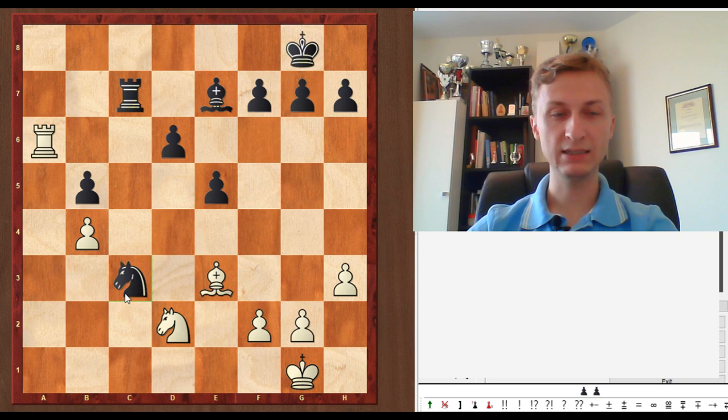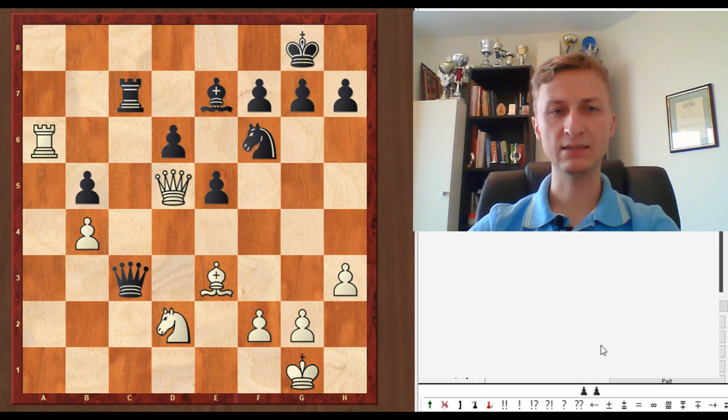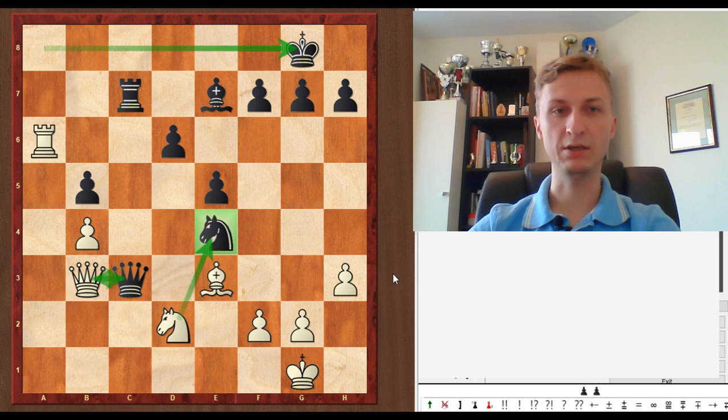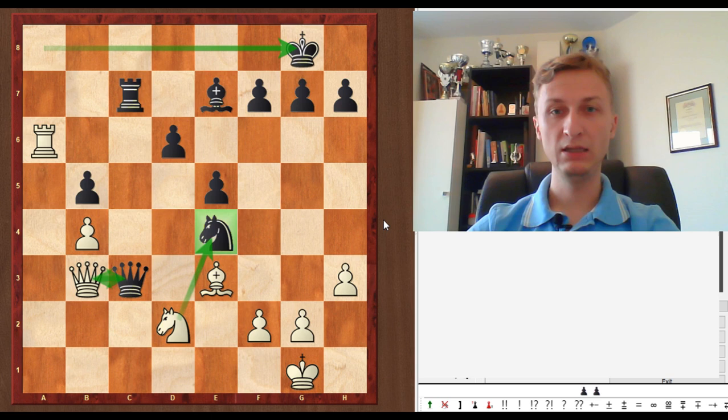So what do you do? If Qxc3, it's Nxc3 — Rc8, Bf8, two pawns down. You may consider Qd5, which looks quite active, attacking the Knight and removing the Queen. But there's Nf6 and Black has Ra8 — Rc8 is always possible. So White has nothing, and frankly White is in trouble here. If you want to solve this puzzle, you can stop the video, because now it would be a spoiler.